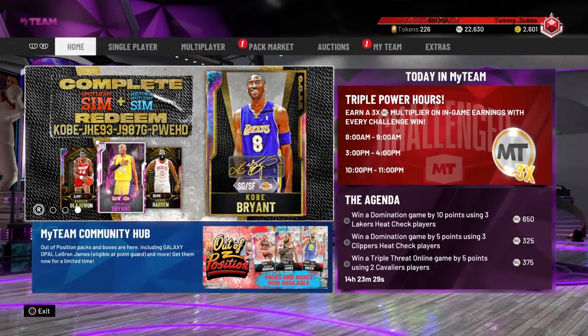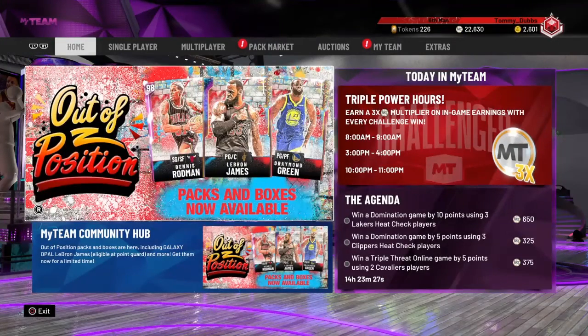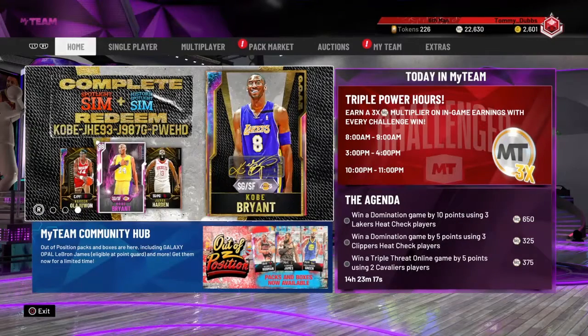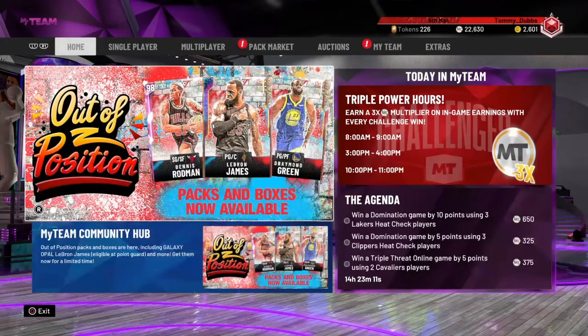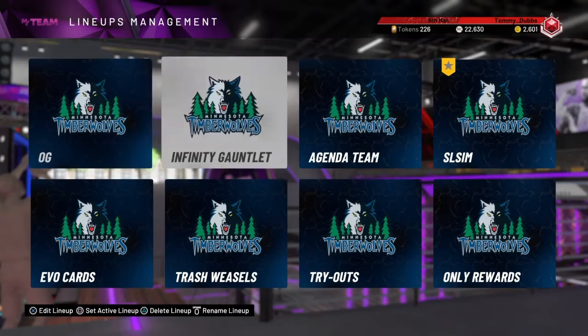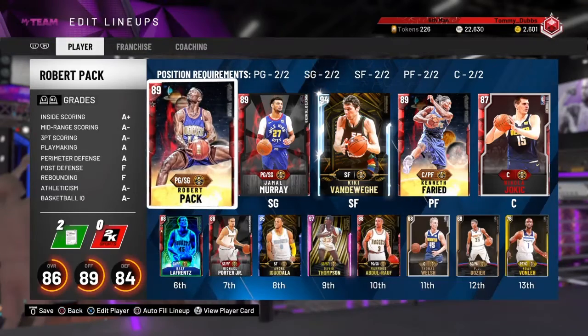Hey, what is going on YouTube? Tommy West here, back at you with another episode of my NBA 2K20 MyTeam Budget Series Hard Cap. Episode number 79 of Hard Cap. And we got some big stuff happening right here, right now. I've been hyping it up for the last few episodes, but today is the day that we're going to get James Harden. And we're going to do it with this squad right here.